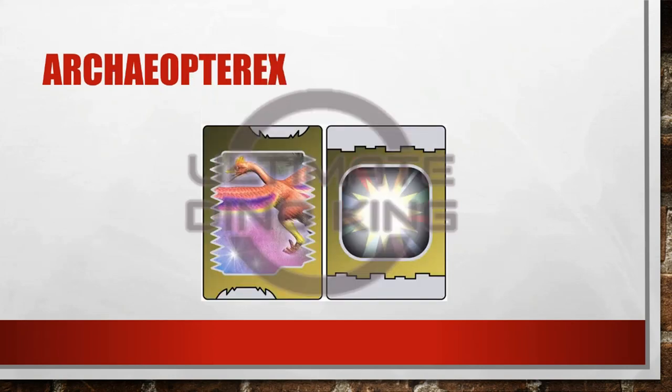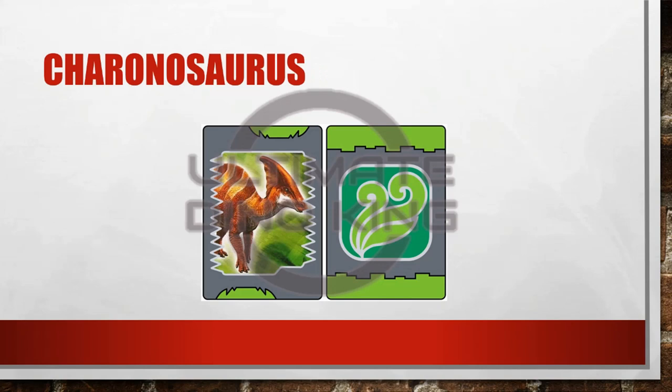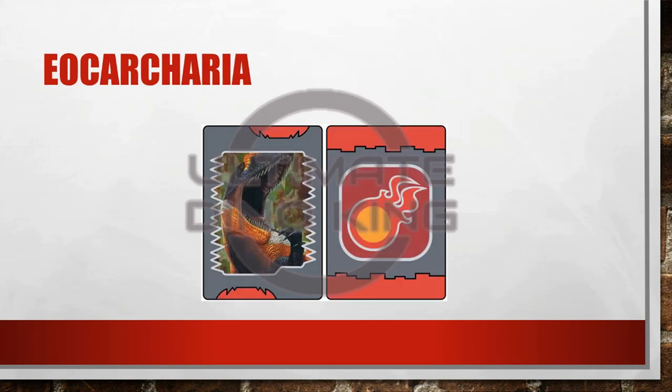Archaeopteryx is just an assist dino normally, but with its colours I really feel it would fit the secret typing. Irenaceratops, Acaranosaurus, Dacenturus, Decreosaurus, Eocacharya — everyone's favourite Eocacharya. Everyone loves an Eocacharya. Might try and make an alpha version of this at some point. I think that would look quite cool.